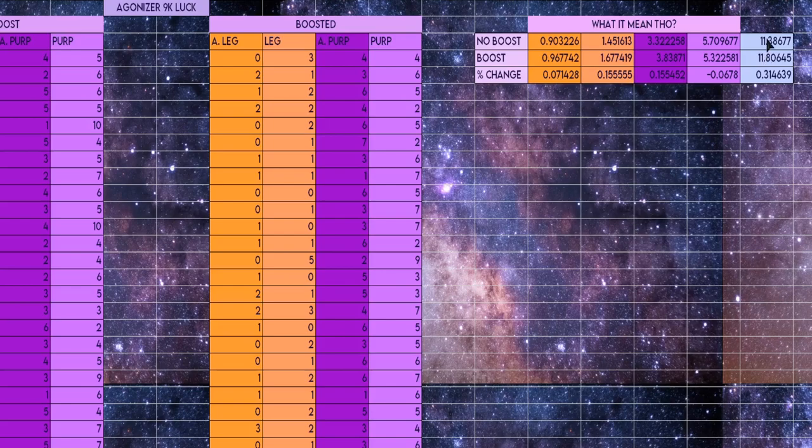I then made a totals category so that we could see how many items we were getting on a kill-by-kill basis and the percentage increase in the total loot received by rarity. What these numbers boil down to is that I received 7% more anointed legendaries, 16% more regular legendaries, 16% more purples that were anointed, and I was receiving less normal purples — which is a great sign because it gives more room for the better stuff.